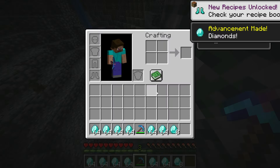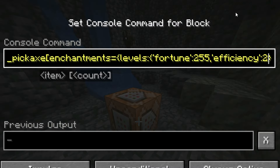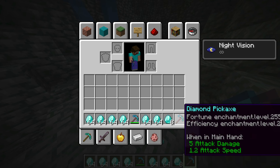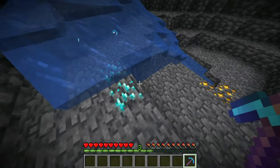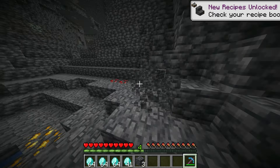But for now, we'll first add efficiency to the pickaxe. We can add multiple enchantments inside the levels tag. With this, we can instamine any block. Now you would only need to add unbreaking to get the perfect pickaxe. But can we get higher enchantment levels?